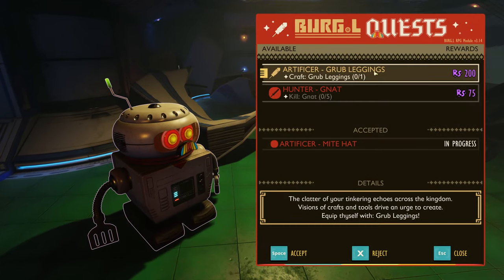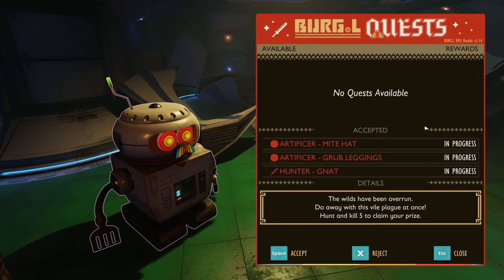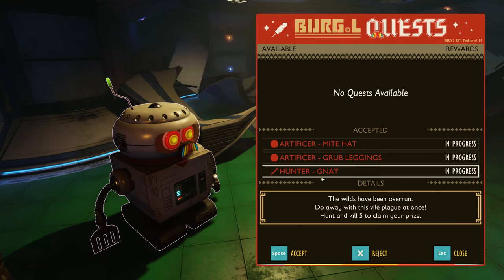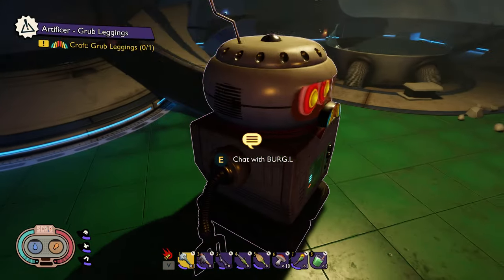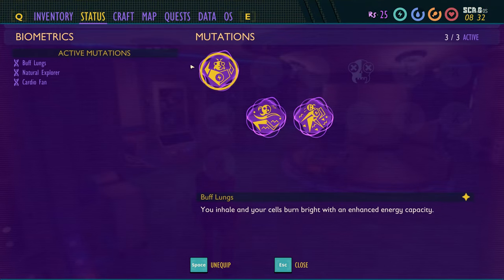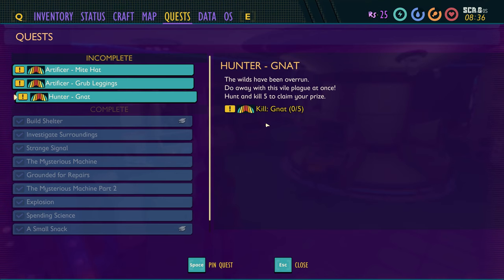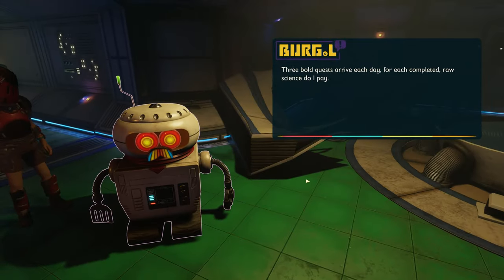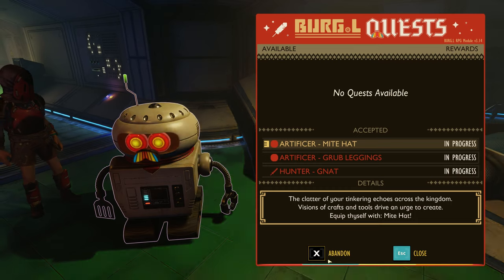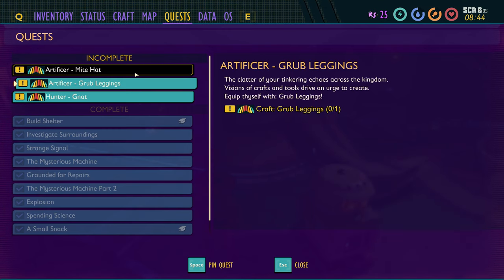The pebble foundation — yes, I'm kind of interested to see what that looks like. The quest is grub leggings — grubs, grubs, grubs, and gnats. I'll accept both of them. What I do is accept all quests. You may look at them and think I don't want to hunt gnats for 75 raw science, but if you didn't complete it, you can abandon it. Interestingly, you have to come back here to abandon — you can't do it from your quest inventory.